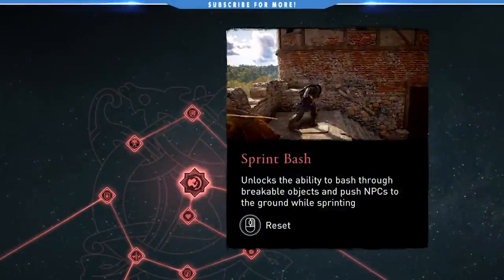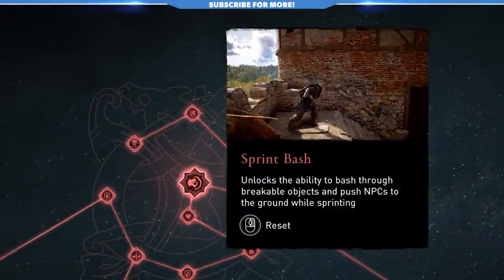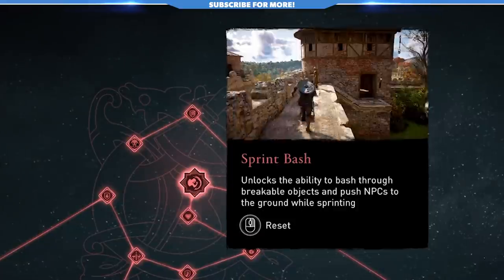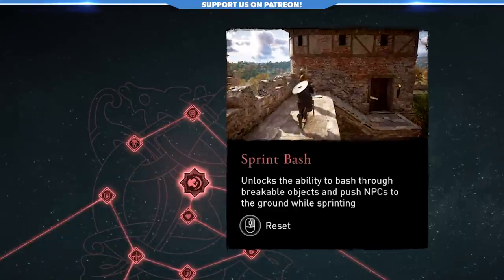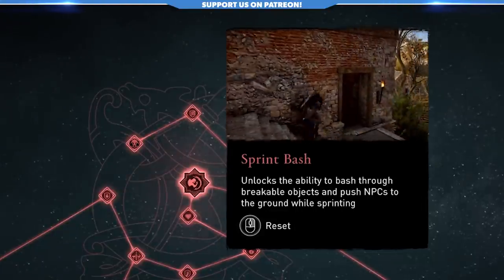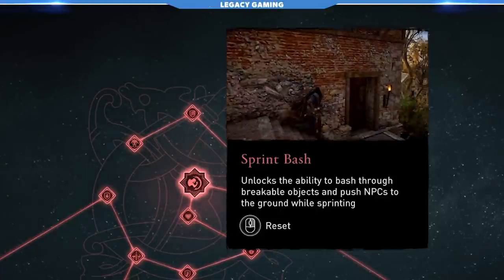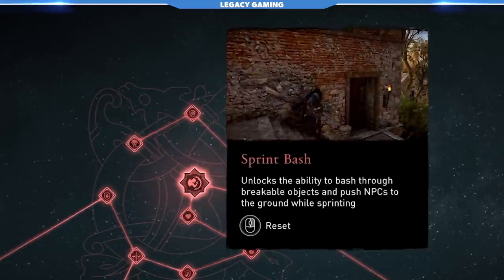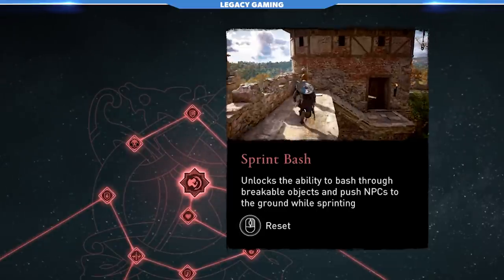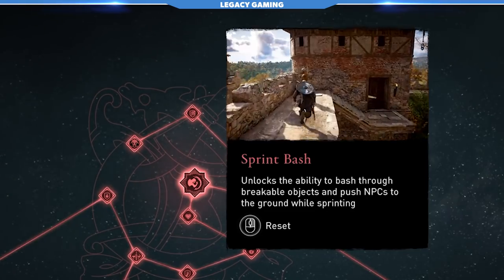Sprint Bash is one of those skills I think could have been replaced with something a bit more exciting. The ability to break through objects and push down NPCs is hard to pull off organically and almost always ends up being more of a pain than anything else. Unlike Sprint Attack in the Wolf Tree, Sprint Bash just doesn't have that same impact. It's almost impossible to pull off in the heat of battle, and its use outside of battle is niche at best. This is definitely one of the weakest skills across all three skill trees, but by all means check it out and form your own opinion.